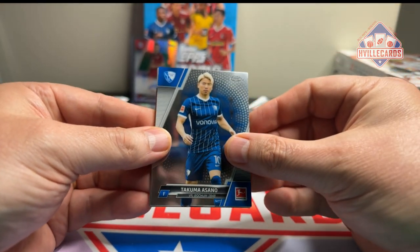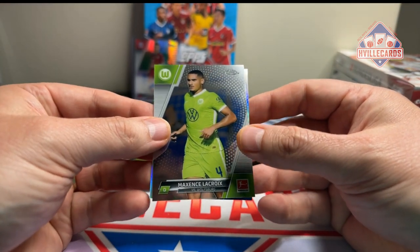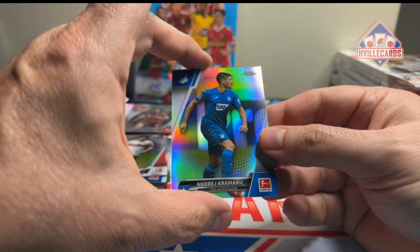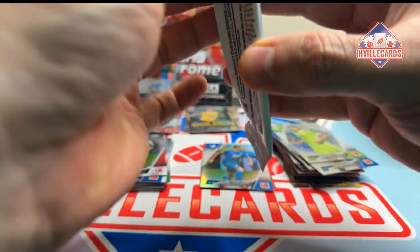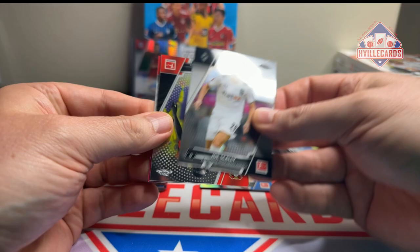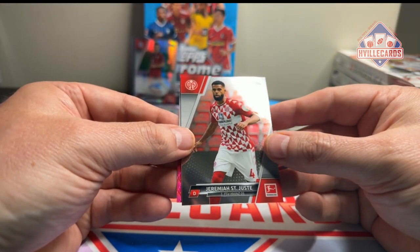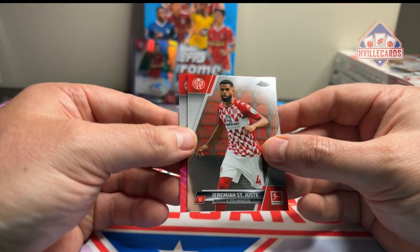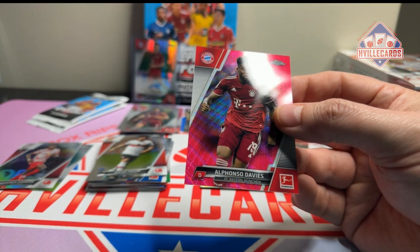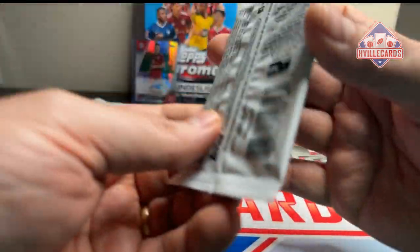Next pack: Takuma Asano, Rachid Ghezzal, Max Sanse La Croix, and Andre Kramaric. Five packs to go, we've hit the auto. Next pack: Joe Scally, Musa Diaby, Jeremiah Saint-Juste, and — oh! Another Alphonso Davies, out of 399! Another Bayern PC. This has been a good box for me. Alphonso Davies — hopefully he resigns.